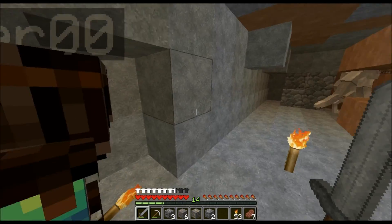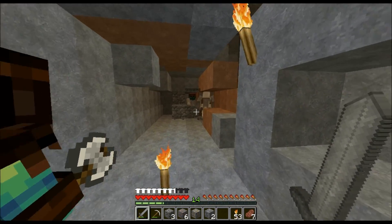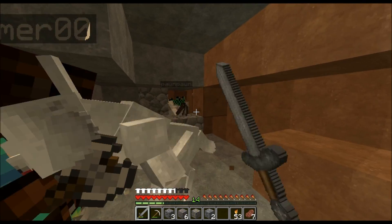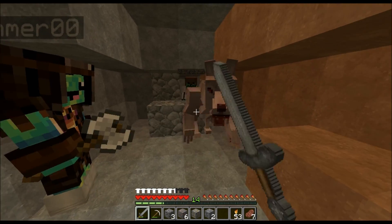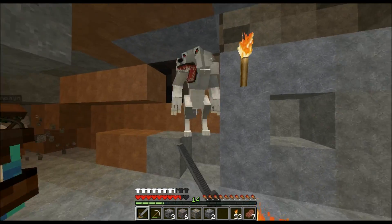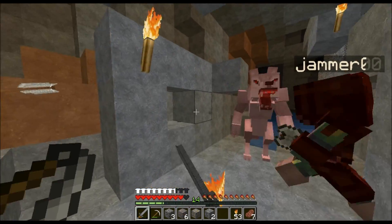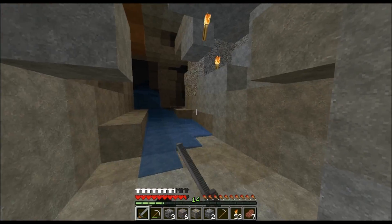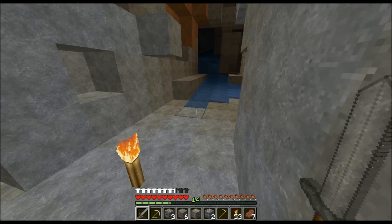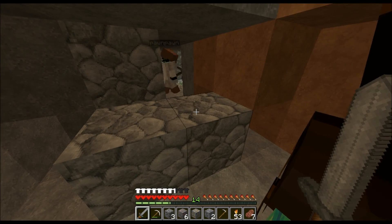They decide to fight the werewolf together. Dylan breaks the cobblestone barricade. The group charges the werewolf and kills it. Behind where they barricaded, Sean had broken through two blocks and found a skeleton spawner — another one for their collection.